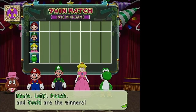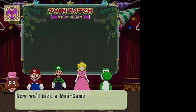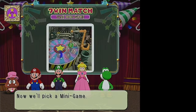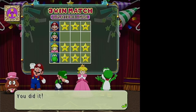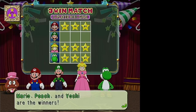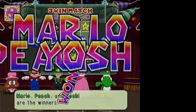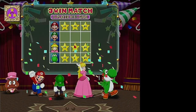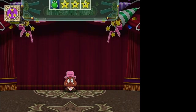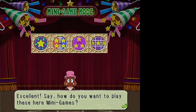This is what the scorecard looks like in a 1v3. At the end of the match, if more than one player has filled their scorecard at the same time, they're all winners — disappointing for Luigi. That's battle mode. It's pretty simple and not that exciting.